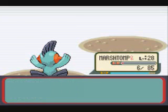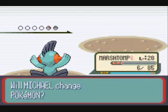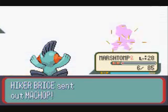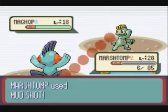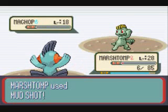Let's see who's going to send out next — a Mochop. I'm going to take a chance. Hopefully he doesn't attack me first, I should be quicker. I'm just going to use Mud Shot, see if I can one-hit KO it because I'm 10 levels higher. And I do.